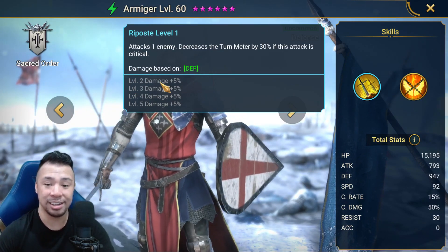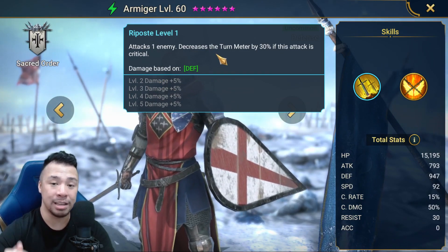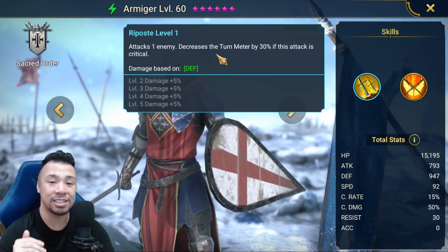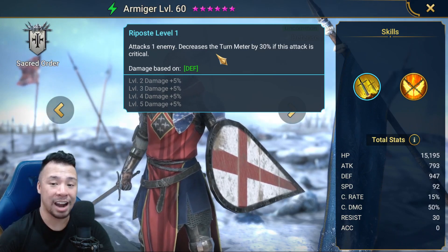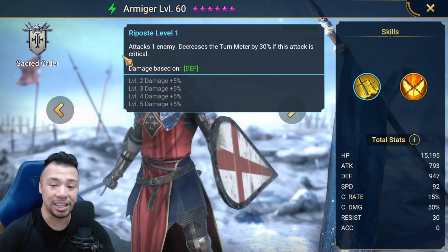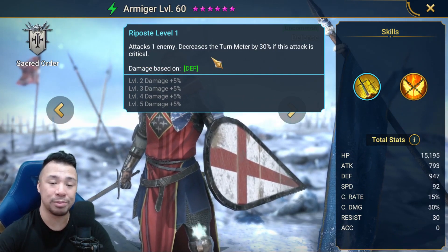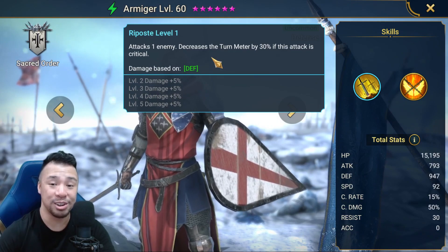So this is one of the few exceptions — decreased turn meter is not a debuff but does require accuracy to land. Also, for Armiger you need to make that attack critical, so make sure you build his crit rate up to 100% or as close to 100% as possible.